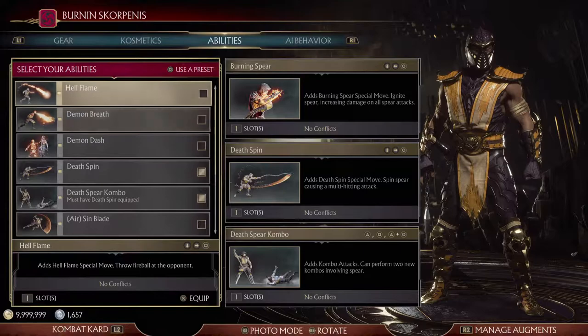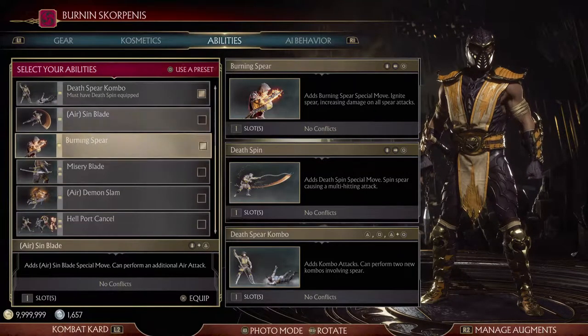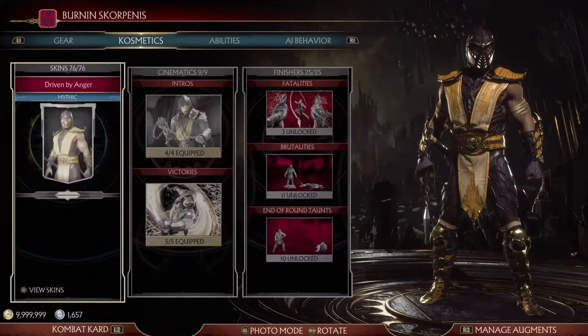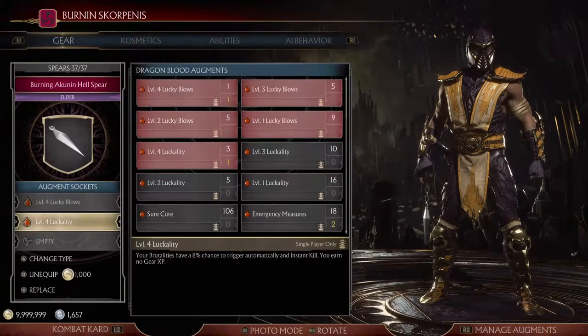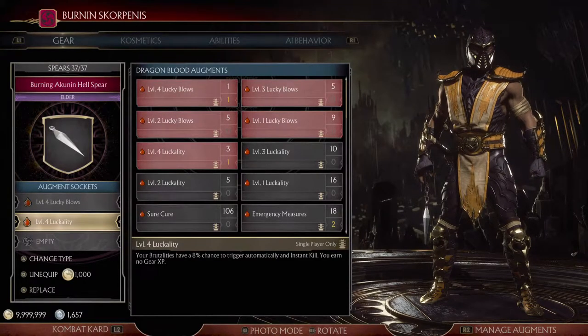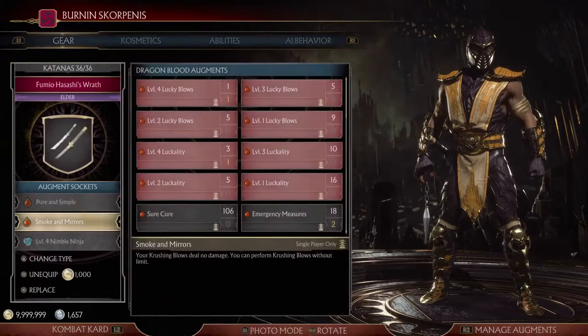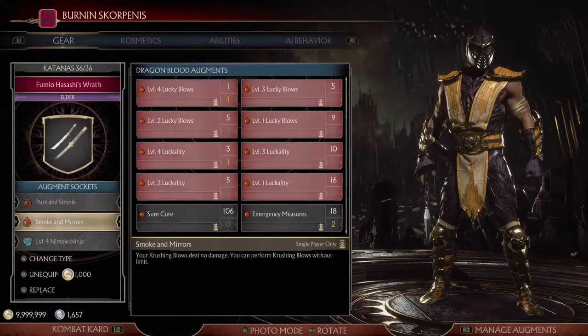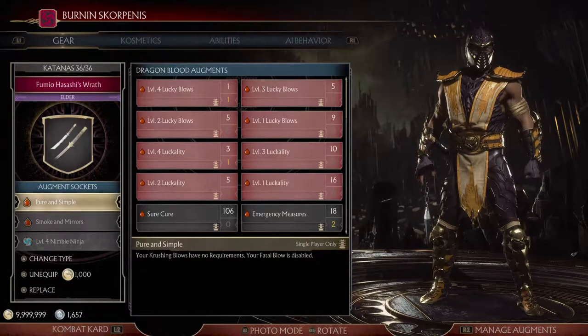So the abilities here — you can use whatever ability, but if you are trying to do the fancy brutality, having the burning spear is required. You have to use the burning spear in order to get that fancy brutality. We can avoid the actual requirements of the brutality because we have the Luckality augment, but getting the Luckality ending is not really the goal with this build. The goal is really to emphasize your ability to do combos with Scorpion, specifically his forward 3-4 crushing blow with Pure and Simple and Smoke and Mirrors. You can go for these crushing blows infinitely.